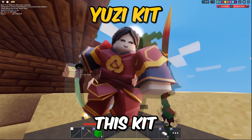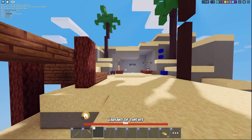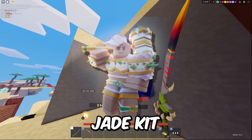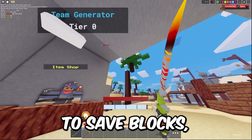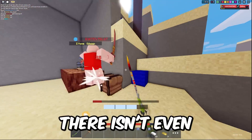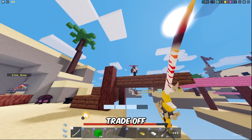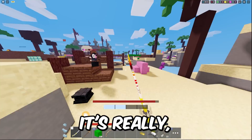Next we have the Yuzi Kit — an absolute classic. I have the OG variant of this kit with the flame sword, which was really useful. The Yuzi Kit is basically just a better Jade Kit. You get a dash ability with your sword and you can use it to save blocks, dash into enemies, or even run away. There aren't really any downsides to using this kit besides having a more expensive sword, but it's a really good trade-off because the dash ability saves you from buying blocks.